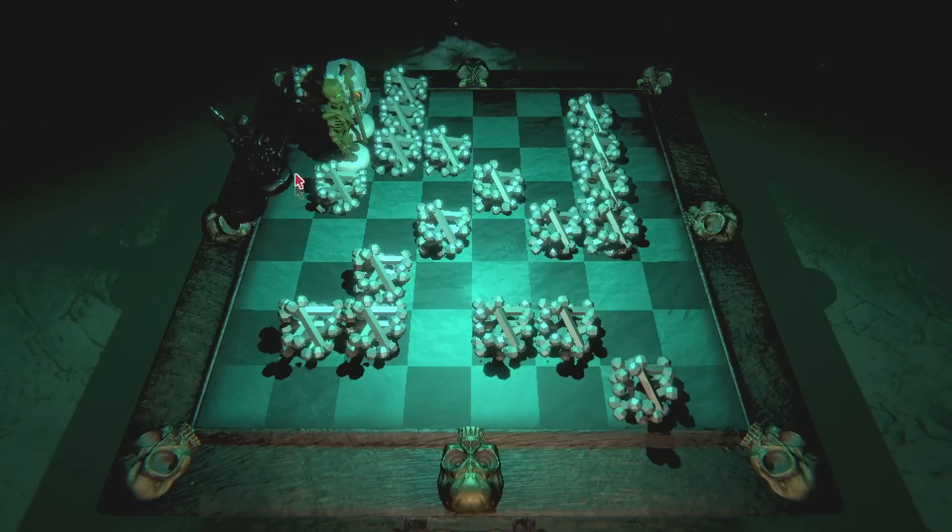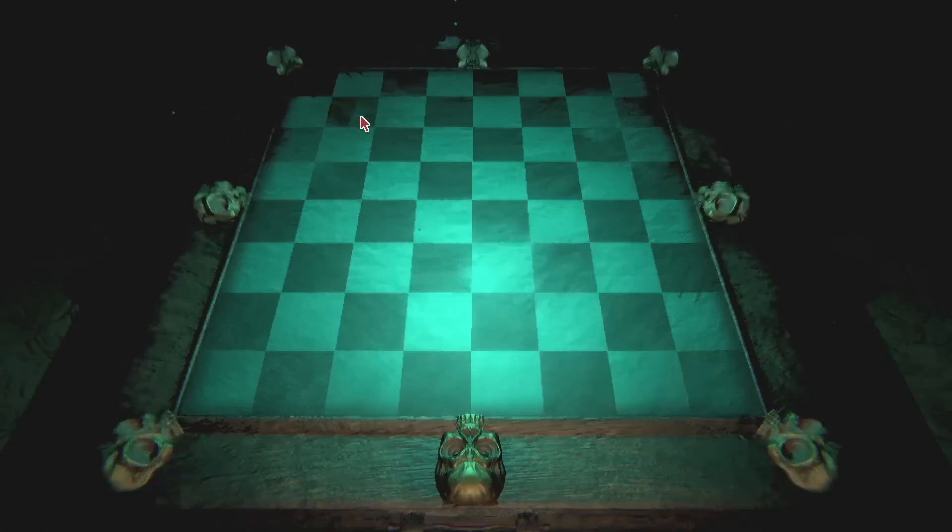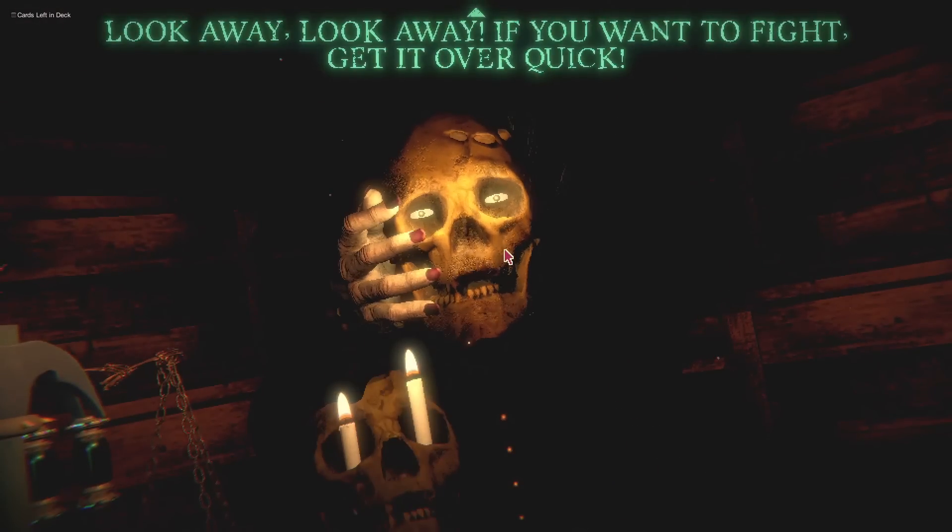Time for the second boss battle. There's one more optional thing you can do — you can make another one of your cards brittle if you wanted to. Nah, I don't want to make another card brittle. Yeah, you've got a lot of brittle cards as it is. Look away! Look away! If you want to fight, get it over quick! You'll see. Yeah, this is an interesting boss battle.